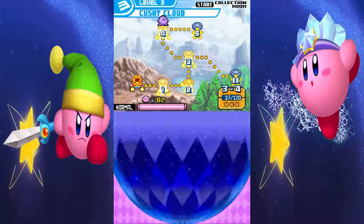Hello everyone and welcome back to another episode of Kirby's Creep Squad. In the last episode, we took down levels 1, 2, 3, and 4 of level 3, Cushka.